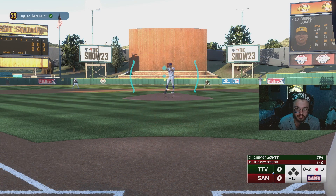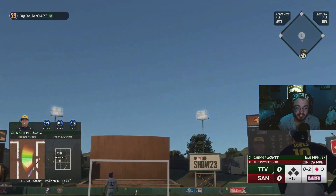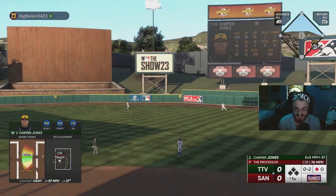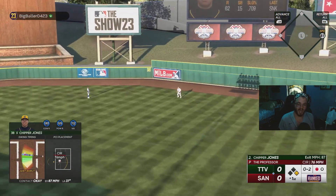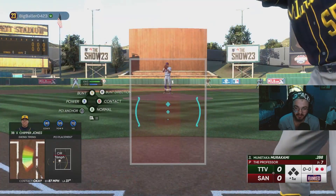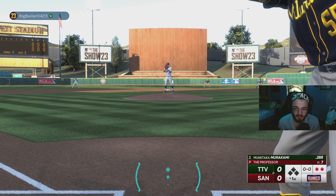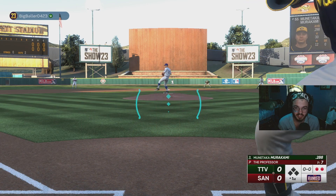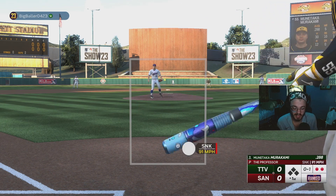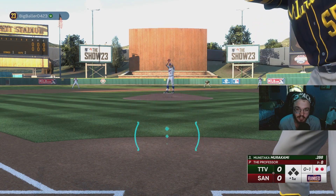0-2 count with Chipper Jones. That ball was hit just early and I'm way inside on it. Murakami — one of the best Set 1 third basemen in my opinion before Chipper, of course. Before I could unlock Chipper, Murakami was a staple on this team. I think I played him more at first base, but then once Babe Ruth came out I was like, yeah, I'll use Babe Ruth at first.